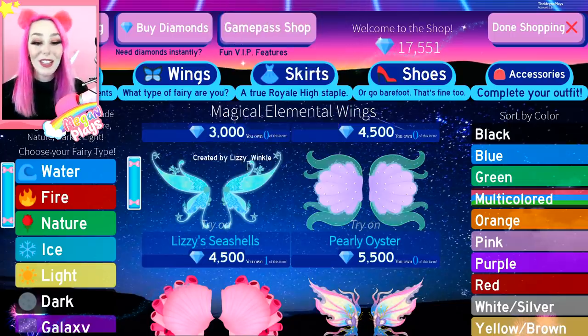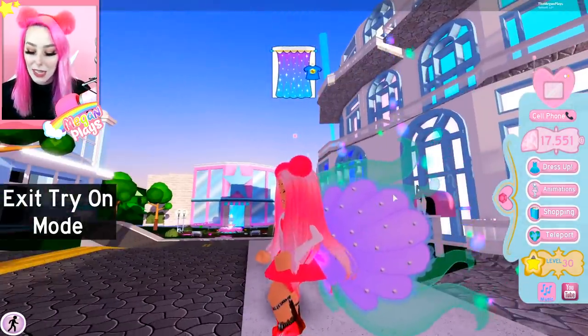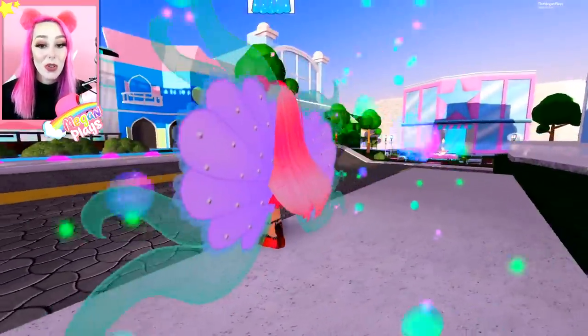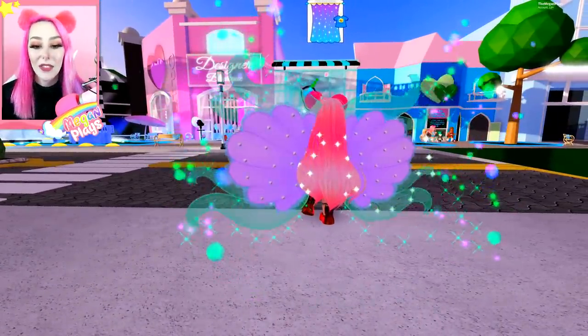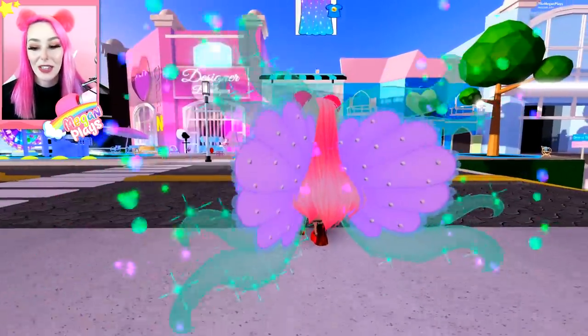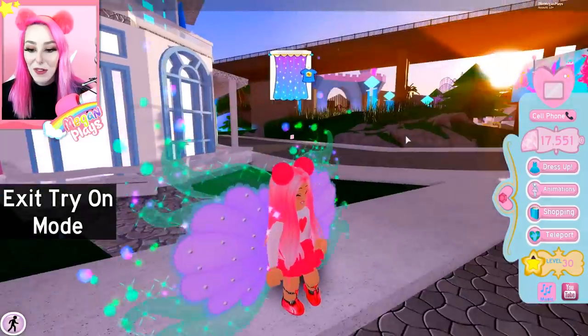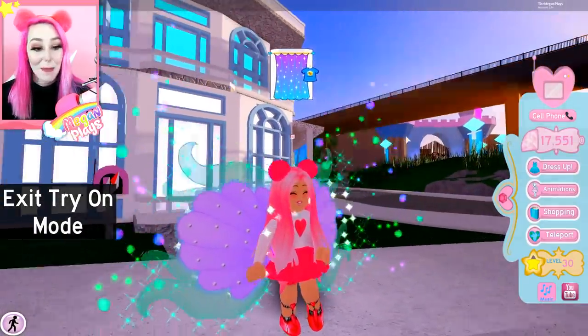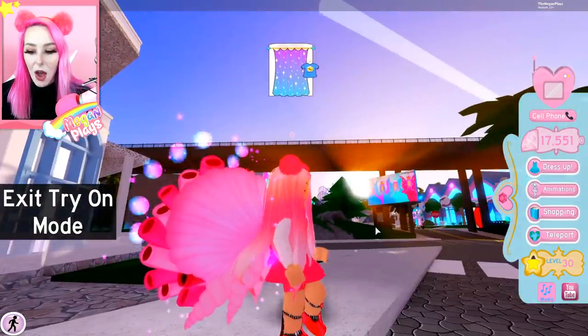They are so beautiful and cute. These are giving me huge Little Mermaid vibes — they are so pretty. I love the little pearls on the oysters; that's super attention to detail right there. We have all the beautiful particle effects too, which I'm really enjoying. Next up — Mermaid Shelby. Let's try those on. Wow, those are so cute!